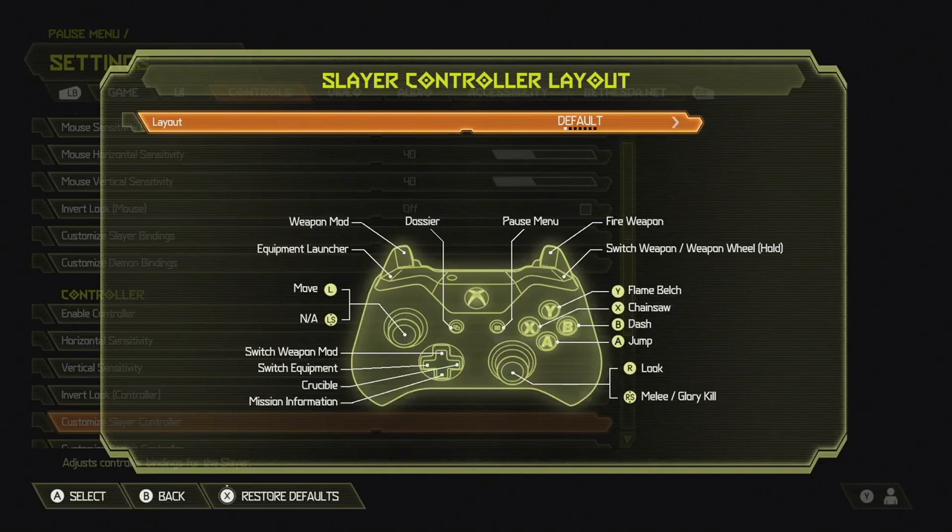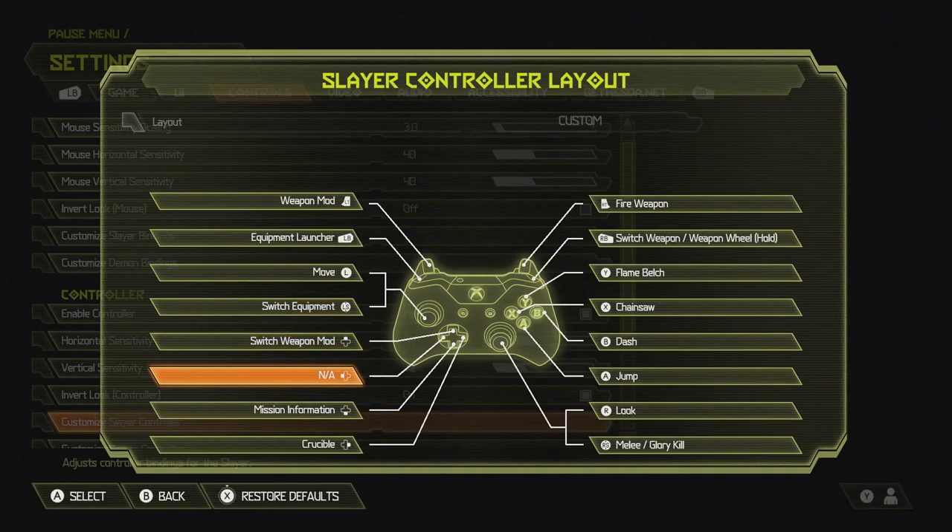Customized controller. You have different settings, and this is really important. I like to take switch equipment, which is normally on the directional pad, and put it on the left thumbstick so I can switch between ice bomb and grenade really fast. This is totally new for Doom Eternal — in 2016, we didn't let you customize controllers completely.